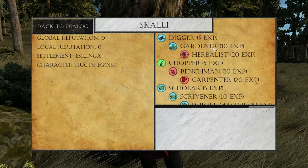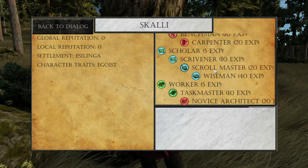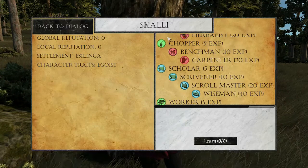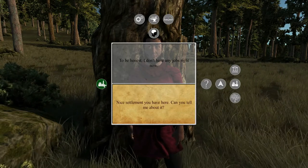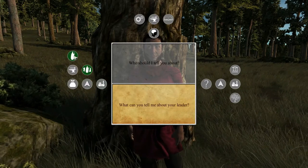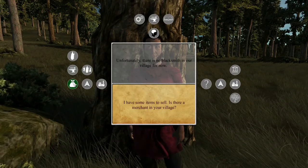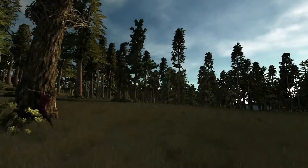It shows Scally as scholar, scrivener, scroll master, wiseman. I think the green are what I have and the blue is what he has. I don't have any jobs right now. Can you teach me something? Can you tell me about the settlers? There is one settler here. There's no blacksmith in the village and no merchants either.